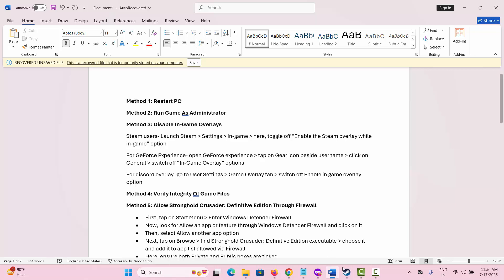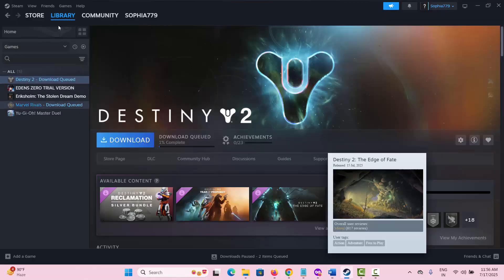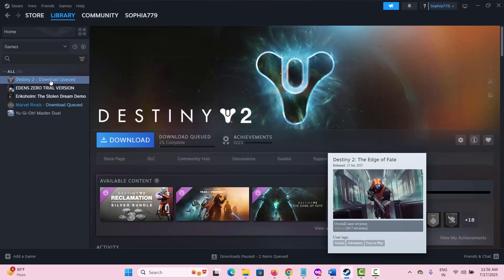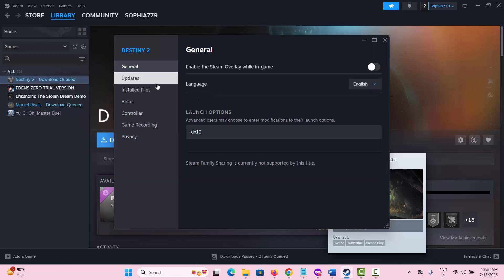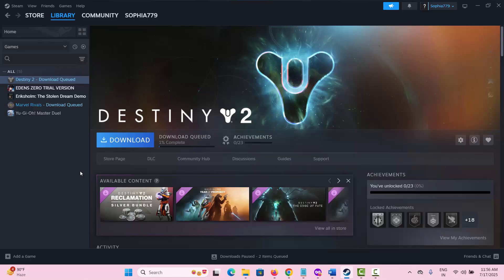The next method is to disable in-game overlays. Open Steam, go to the Library section, select your game, right-click on it and select Properties. Here you can see the 'Enable the Steam Overlay while in-game' option — it will be enabled, so simply disable it. Then check if you can play the game without any further problem.